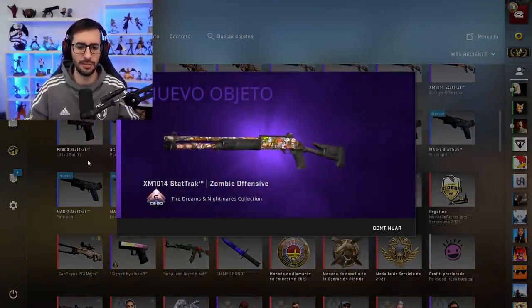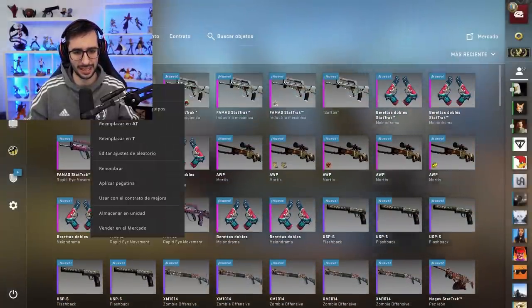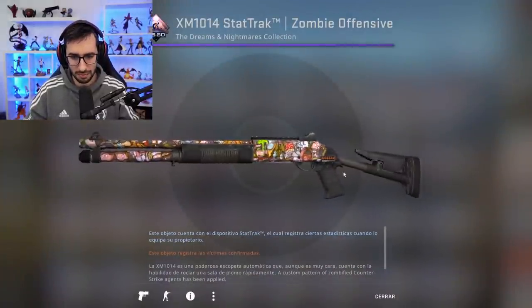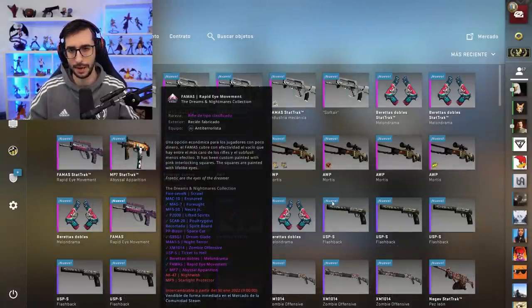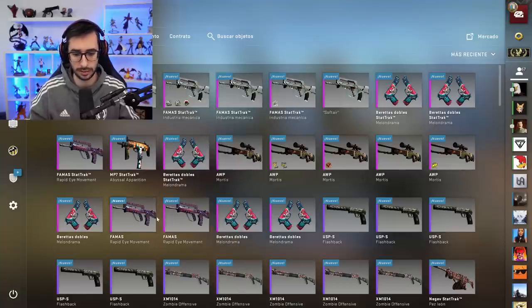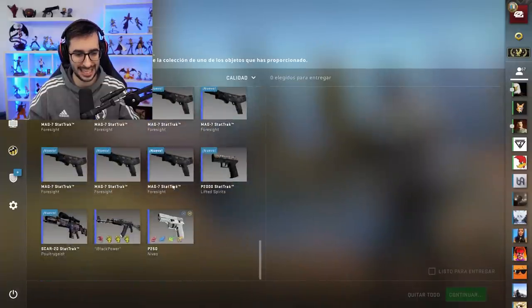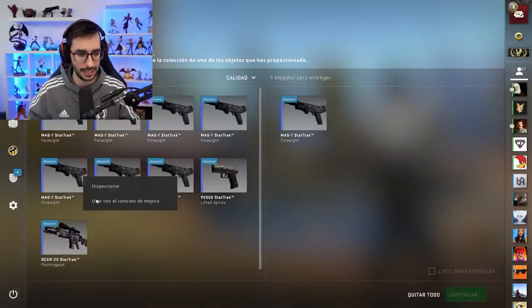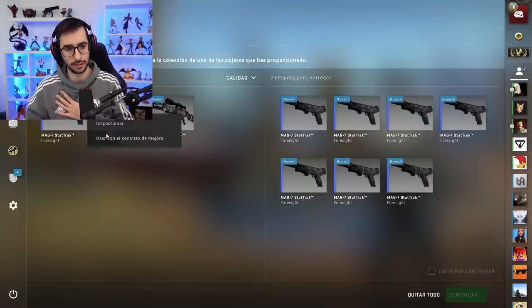Nos tocó la escopetilla. En este caso, como veis, hay reacción fabricada. Es una escopeta guapa, supongo que la guardaré. Vamos a ver el precio que tiene de venta. Lo dicho, habré perdido dinero. Creo que me he dejado 30 euros, si no recuerdo mal, y cuesta 7. Así que, pues, estampada guapa. Vamos a por el siguiente contrato, chicos y chicas. Cada contrato cuesta unos 30 y algo, 40 euros, si no recuerdo mal.